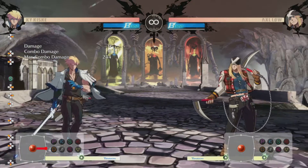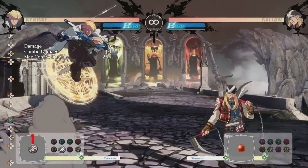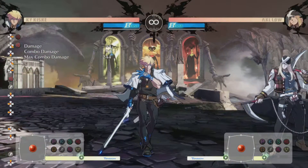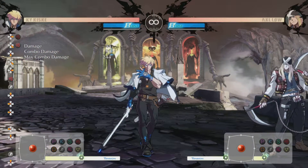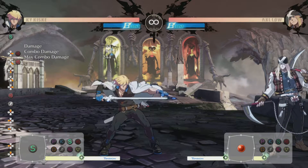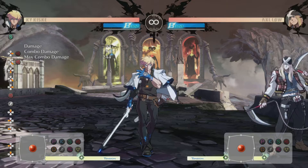I'm just going to do a simple conversion — a jump dash into heavy slash into vapor thrust. You see the distance I gain: I'm almost full screen, I've got about a quarter screen distance between me and Axel, I can't hit him anymore, so my pressure isn't really real.